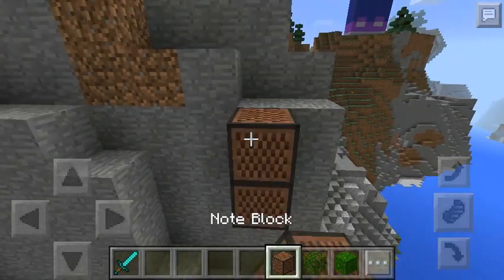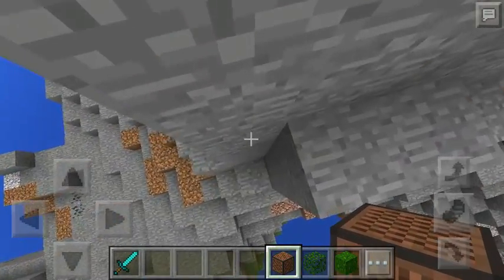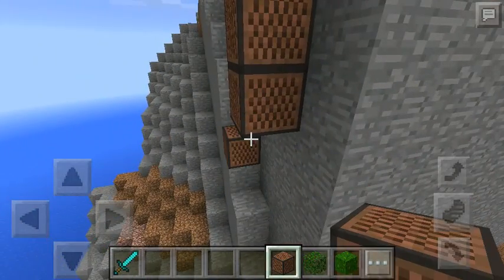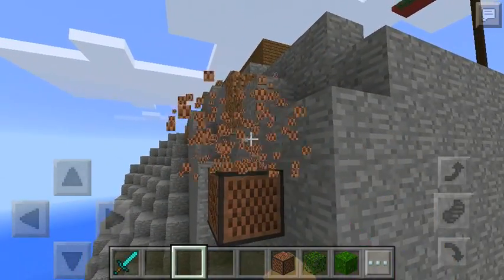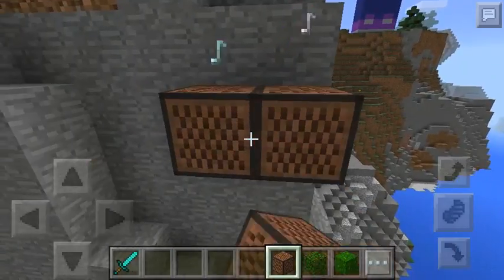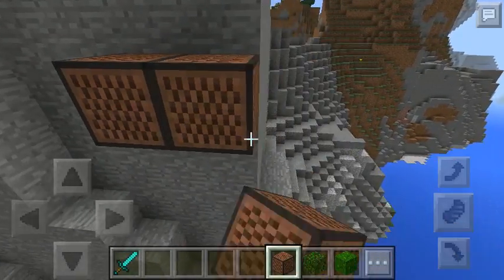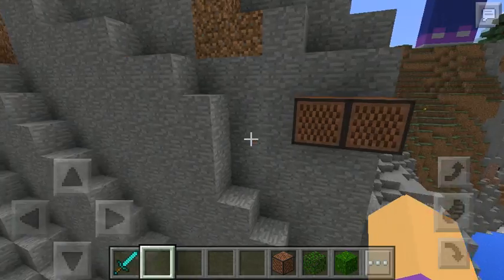I forgot they added note blocks in. Wait, if I crouch... and then that works. What happens if I sit on like right next to each other? That's cool — how I can place them on top of each other.